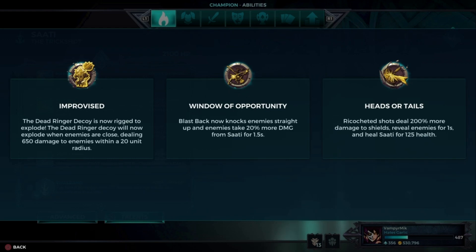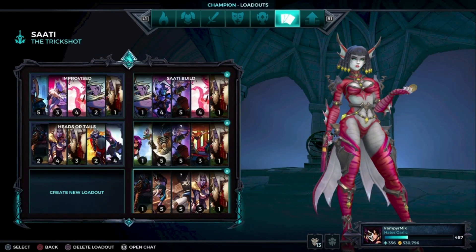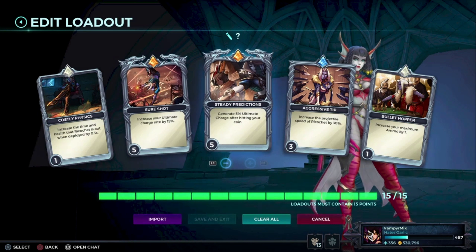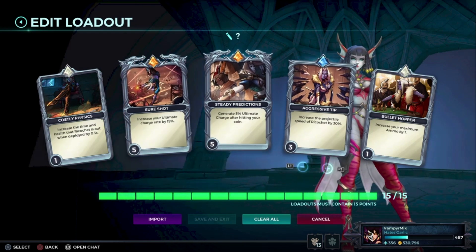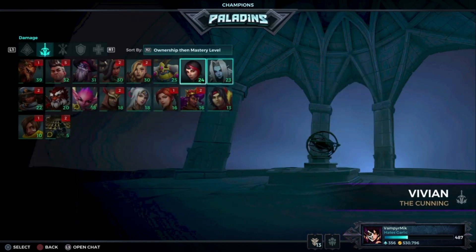For Sati, you can choose whatever you like for talents, but you want to go for this build here. Just throw your coin and get ult charge super quick. Buying Morale Boost gets you ult charge so much quicker. Basically you spam ult with this build, so try it out because it's broken.